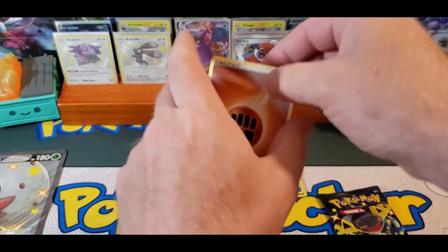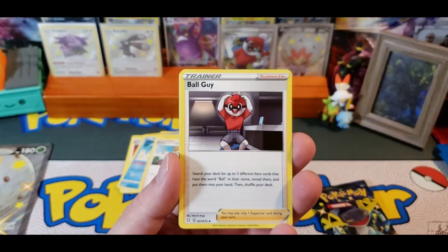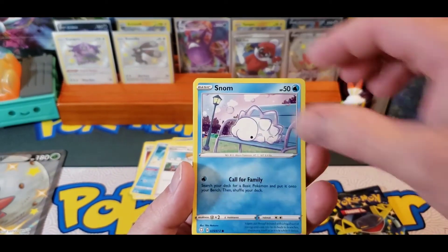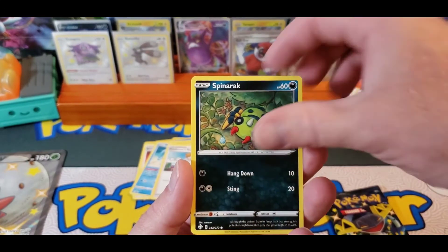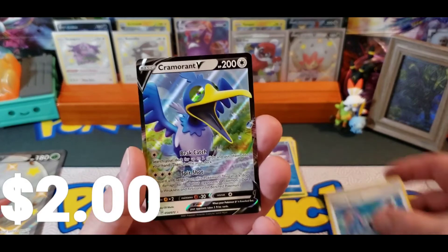I'm just beginning to worry about this box being a complete dud. Fighting, Luxio, Ball Guy, Tropius, Snom, Morpeko, Cacnea, Chewtle, Spinarak, Rusted Sword, and a Cramorant.